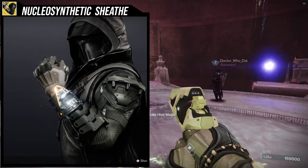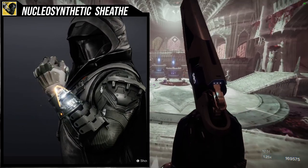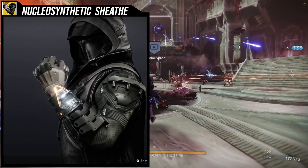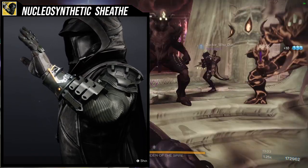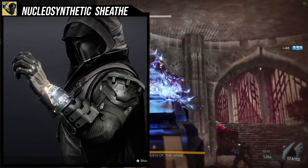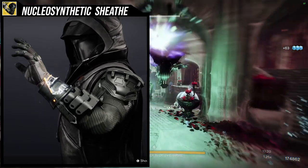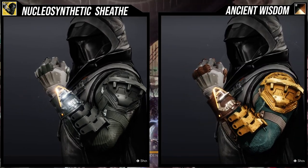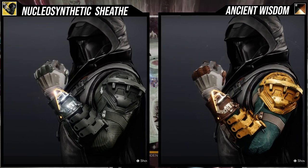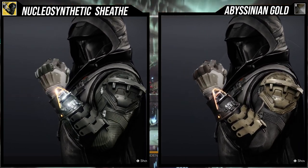The last ornament is for Caliban's Hand — specifically the Nucleosynthetic Sheath. I think this ornament looks amazing. The only negative is that the orange glow on the wrist does not change color, so you'll have to work around that. I personally don't mind because the example set does incorporate that glow. I'd rather they just didn't lock the glow color, but it's one of those things — you need to know your shader. As for shading, Abyssinian Gold looks nice with the black under-armor and brown plate armor.